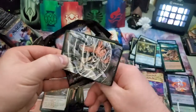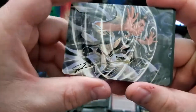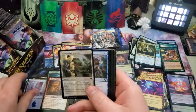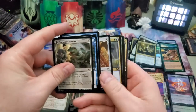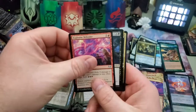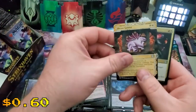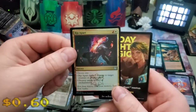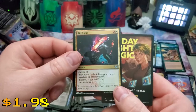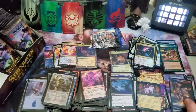Oh, there we go — a signed art card! Gold swooshes, doesn't even look like a signature but it is. Land, common common common common. Explosive Welcome, Baleful Mastery, and Divine Gambit, followed by Rip Apart — this is actually a pretty good card. Three damage to a creature or planeswalker and destroy target artifact or enchantment. Really great, especially with Lorehold, and another elemental token.